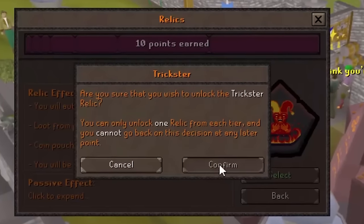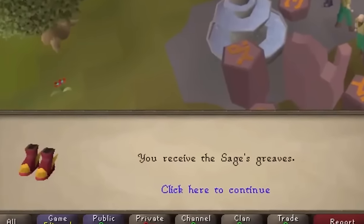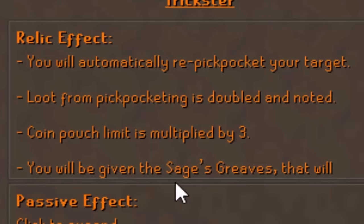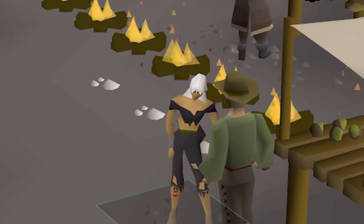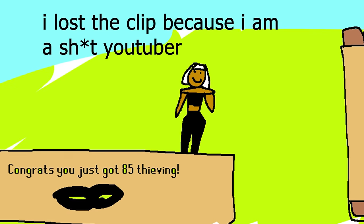The first thing we did when we spawned in was choose the Trickster Relic, which gave us these neat little shoes that train agility just by running around, and also gave us the ability to pickpocket NPCs without failing — and without having to click again, basically ever. To unlock more of the tech tree, I pickpocketed men until level 38, then Master Farmers until level 40, then clicked on a guard and went and watched a movie. Pretty soon we had 85 thieving and could pickpocket elves.